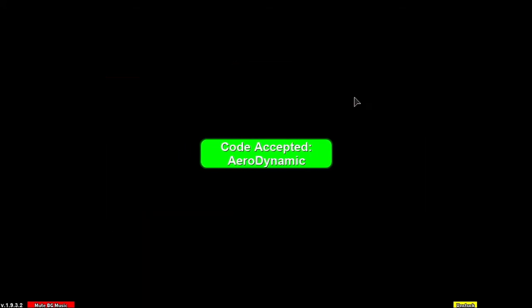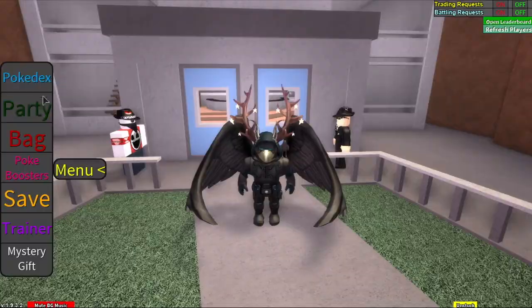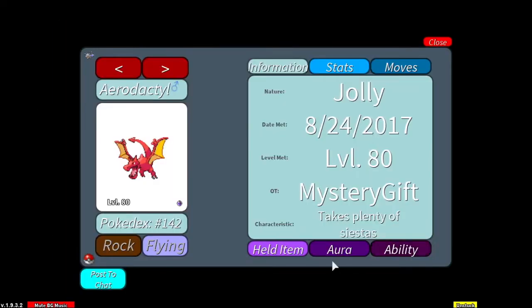It's just Aerodactyl, so if we go and get it out of our mystery gift — look at this, it's like a devil Aerodactyl we get from it. We actually get it at level 80 with a mega stone, so it's free.